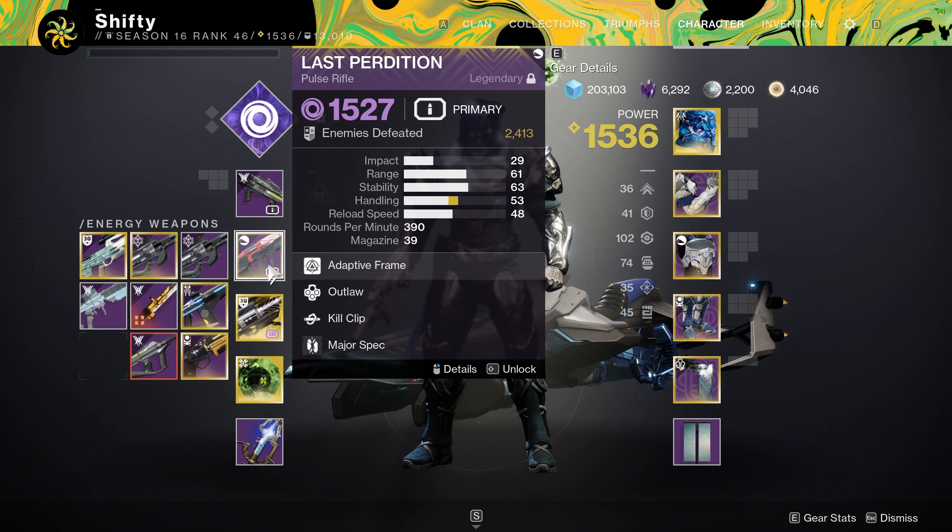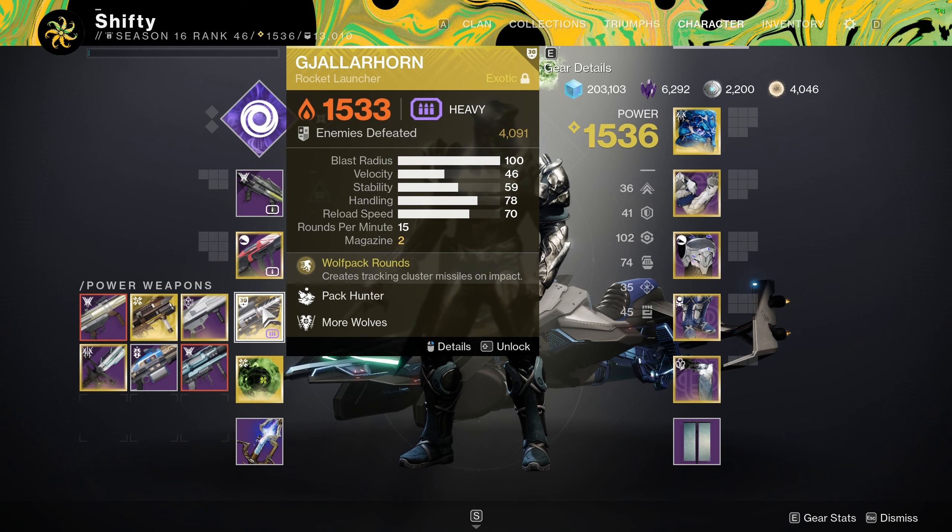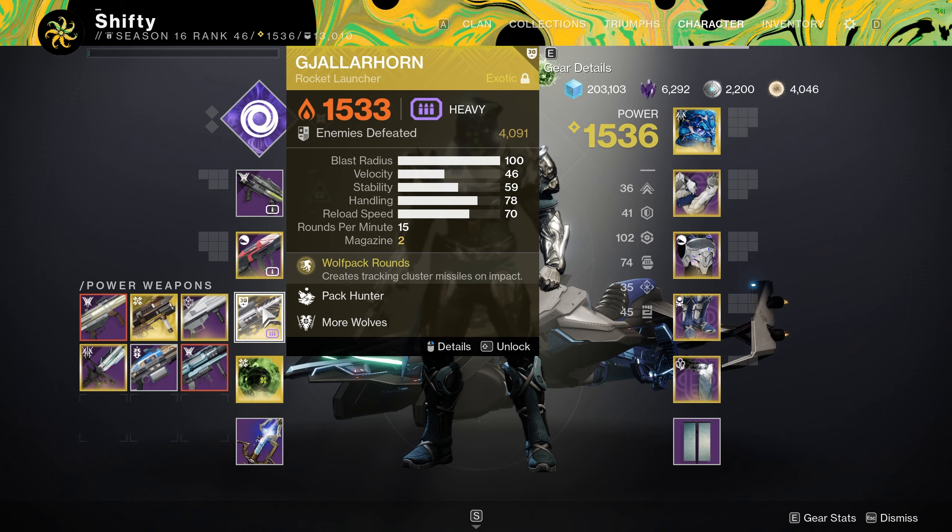If you choose a different exotic outside of Gjallarhorn you could use Graviton Lance. Speaking of Gjallarhorn, that is what I'm using for my heavy weapon. Since Solar Burn is on, it gets a 50% damage boost in this Legend Lost Sector.